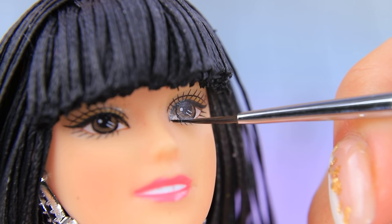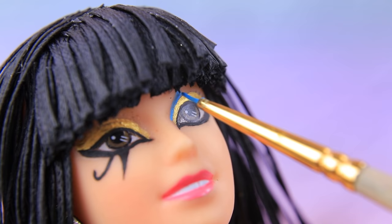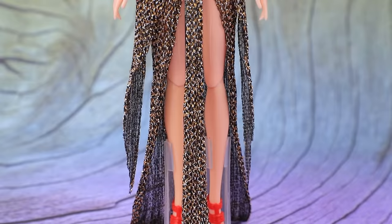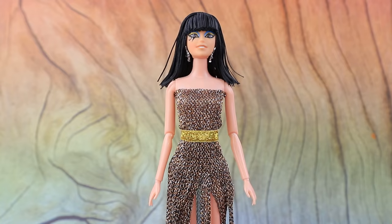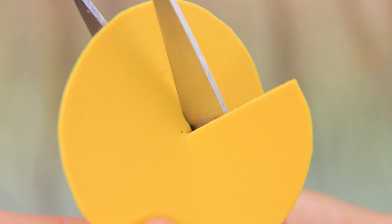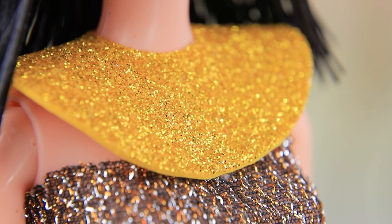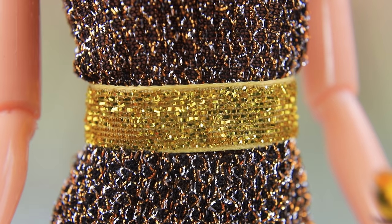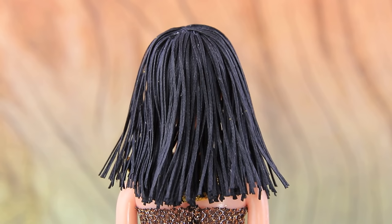We need to keep up with Egyptian makeup trends! Outline the eyes with black eyeliner. Apply eyeshadow. The lipstick will be gold too! Let's make a gorgeous floor-length dress out of sparkly fabric! Decorate with a gold belt. Cut a circle out of foam paper and make a cut for the neck. Her huge gold necklace is decorated with precious stones! Add stones to the belt too!